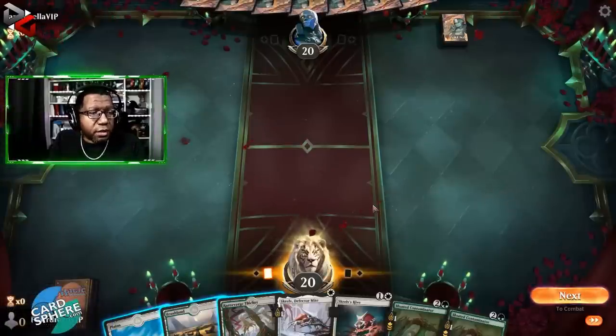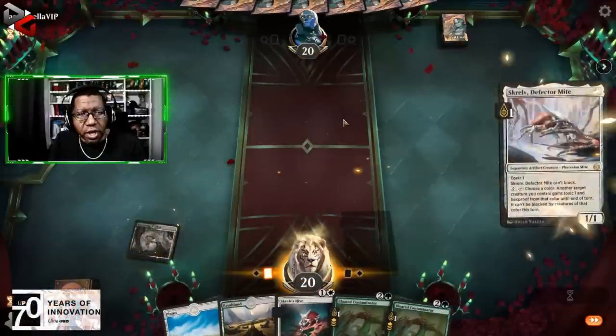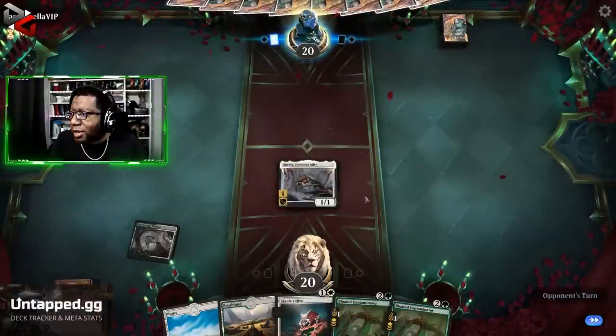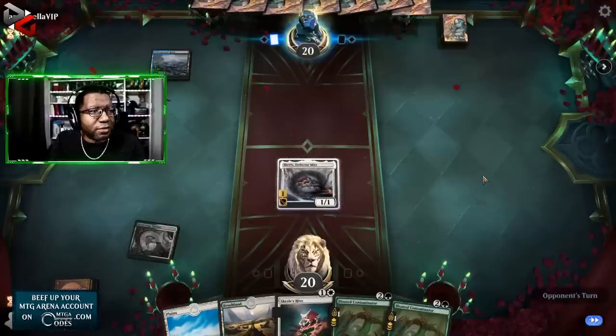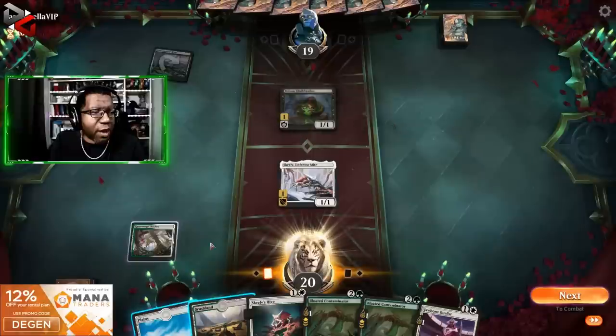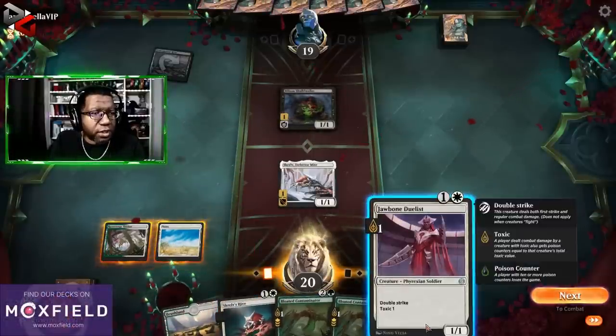The thing that makes Selesnya work really is having access to Razorverge Thicket, and I think in the next set we're going to get the other five. Whoa, that is a crazy animation — did y'all see that? How it bubbled up all gross? Of course, this is what I figured was going to happen today — just too many people wanting to play Poison. This is going to make for a lot of boring games.